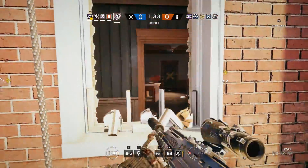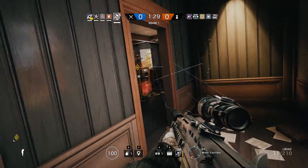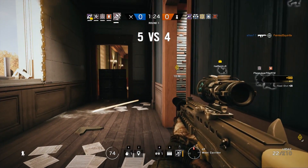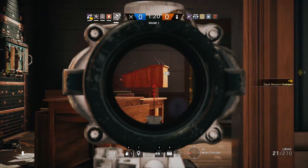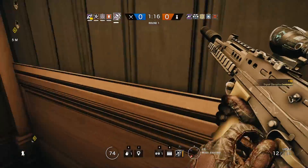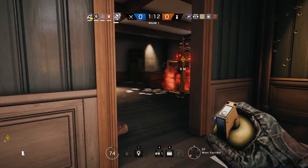Oh shit, I'm going in. Grenade! Oh fuck. Gotcha! My first ranked kill, oh my god. Oh — that's the new defender gadget. That's Mira's stuff. She might actually be in that room. Damn it. That's what I get for not moving.